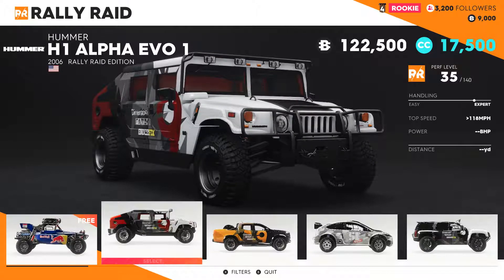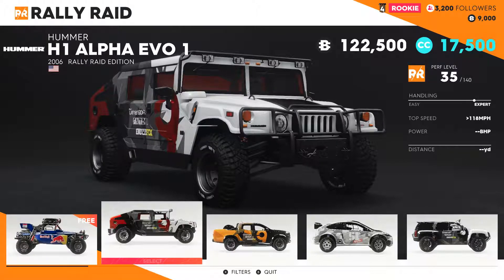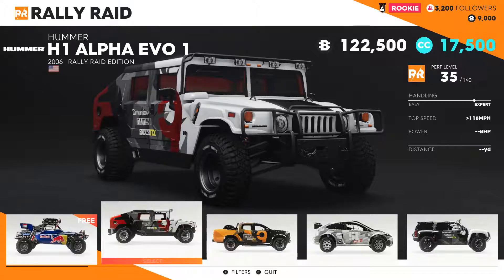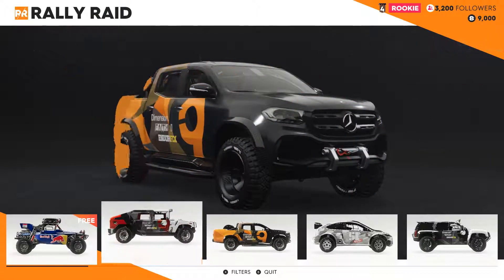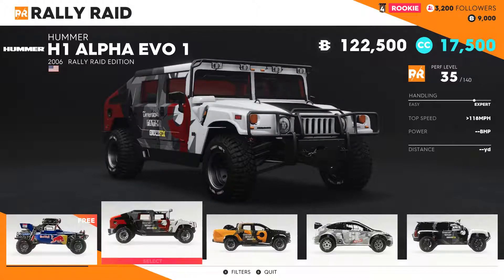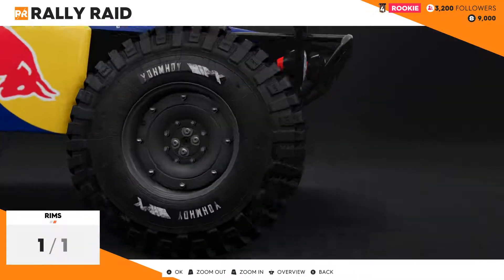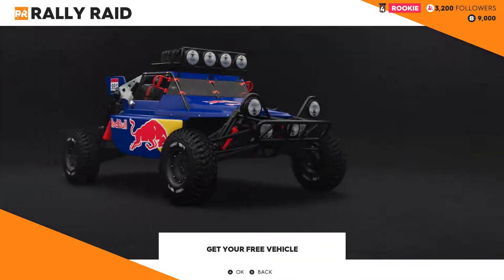Why do we have two different currencies? There's something like B1 2200 and 1500, then CC 17,000 and something. Why isn't it just one currency — like dollars or whatever? I can't afford the other one anyway, so I'm going with the free vehicle.